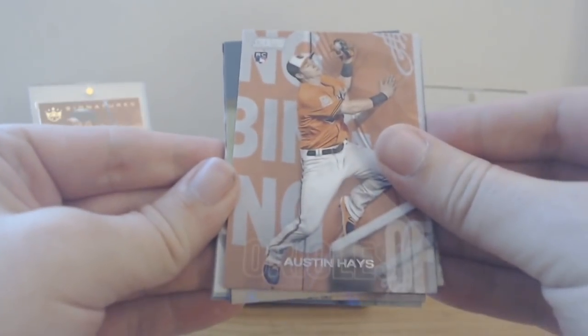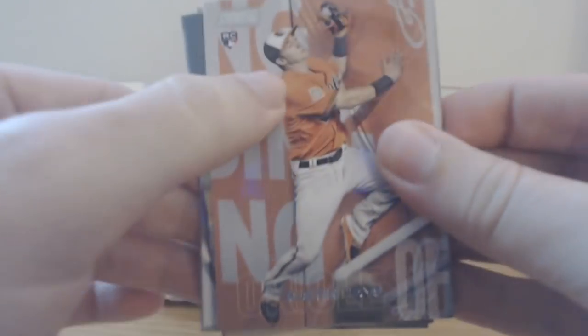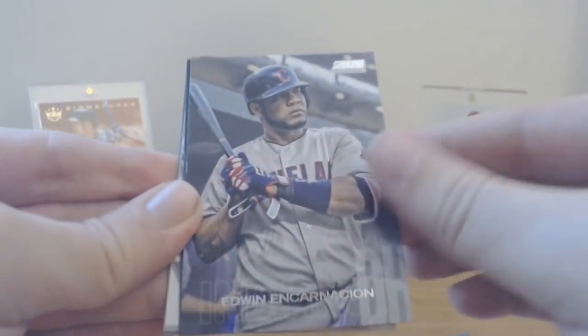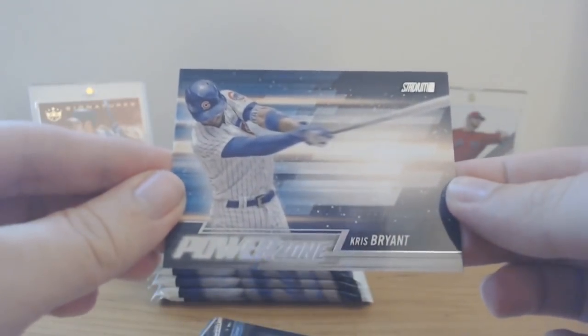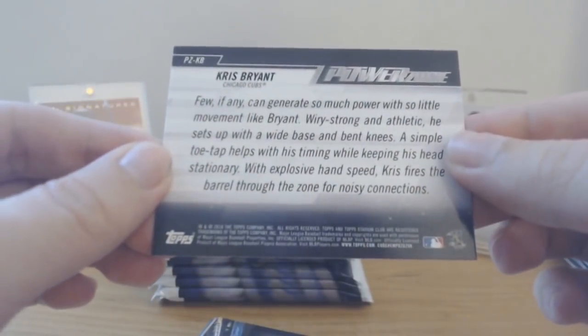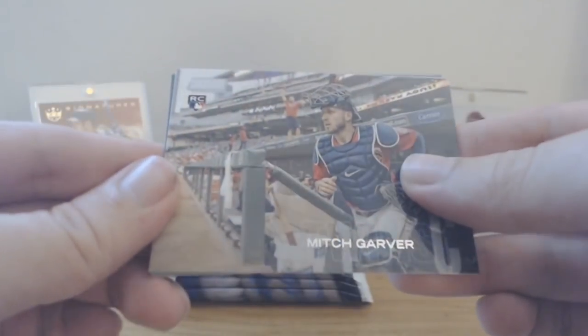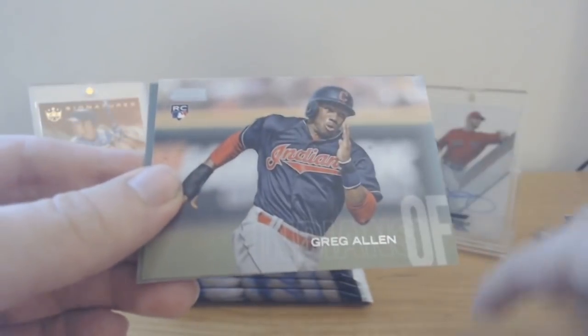Austin Hayes — looks like he's bracing for that hit trying to hold on to the ball. Trevor Bauer, Don Mattingly, Edwin Encarnacion. Then a 'Power Zone' Chris Bryant insert: 'few can generate so much power with so little movement like Bryant.' Really cool insert. Mitch Garver rookie card. Another Greg Allen rookie and another Harrison Bader — getting some dupes now. Still think I've only got one Red Sox card and it was Ted Williams.